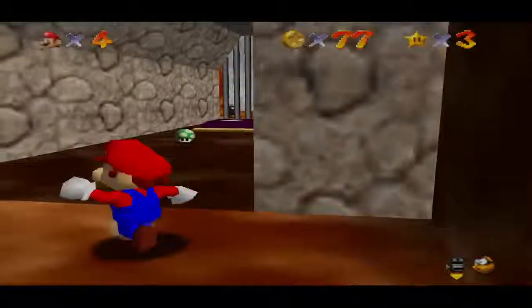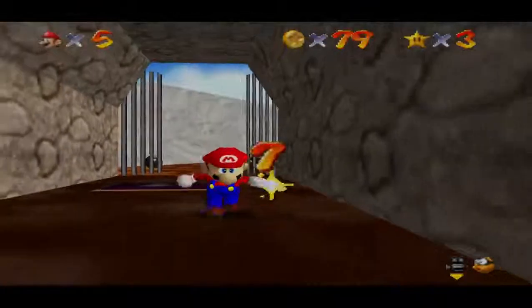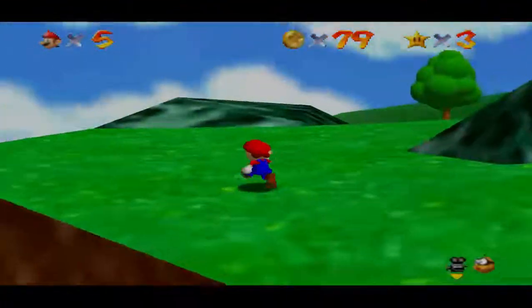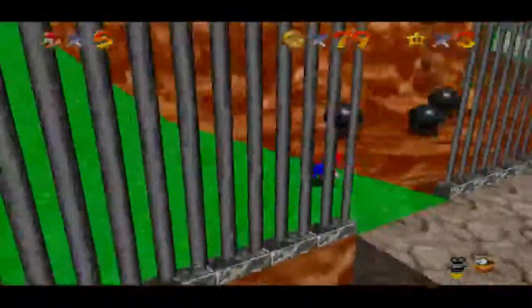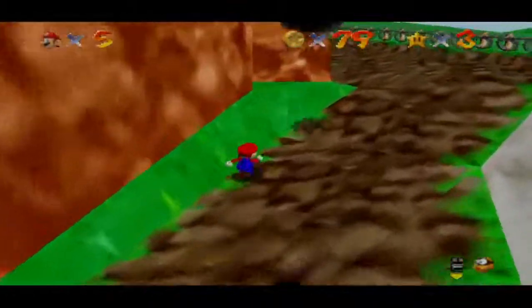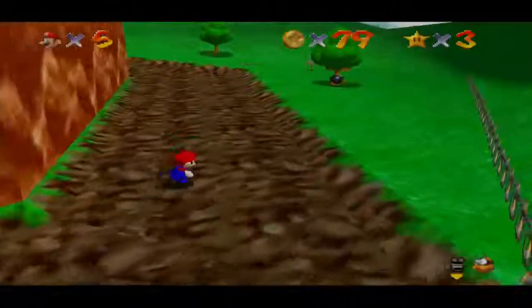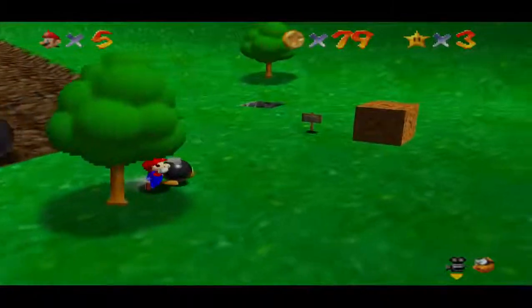I would like to save the final two coins of the 100 coin star to be a red coin, so I can just get full stars at once, because the 100 coin star actually spawns exactly where you pick up the last coin, which can spawn in a really annoying place.